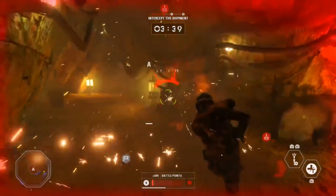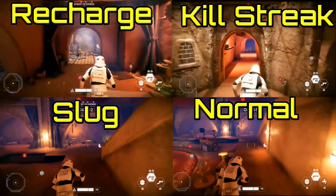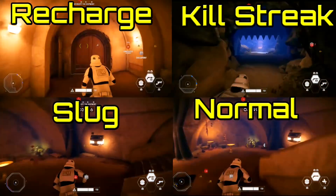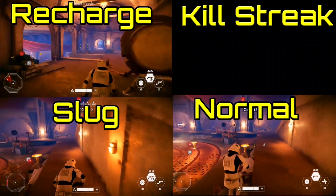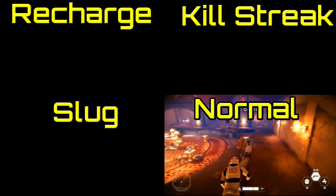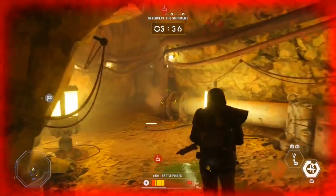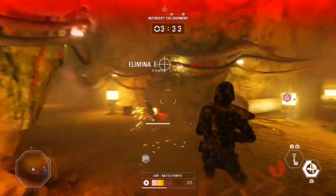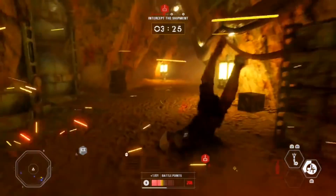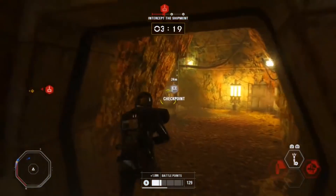Normal vanguard without a card lasts 25 seconds — this is the longest version, meaning you have more shots to fire and more time of increased run speed. The next closest is slug and recharge vanguard, which both last 17 seconds. And finally, killstreak vanguard lasts only 13 seconds — almost half the time of normal vanguard. With killstreak vanguard, you will have to get 2 kills in half the time of normal vanguard just to match the duration of not running the card at all. In order to make killstreak vanguard have any benefit, you need at least 4 kills: the first two match normal duration, the third you would have gotten anyway, and only the fourth gives you truly extended time.